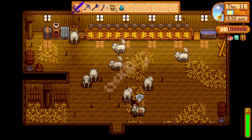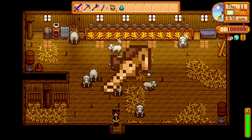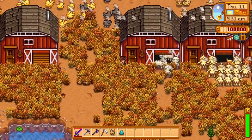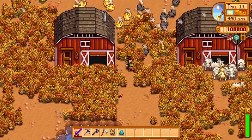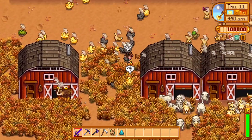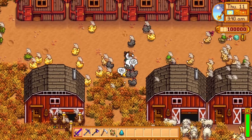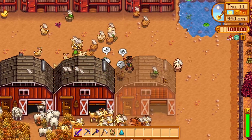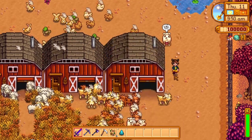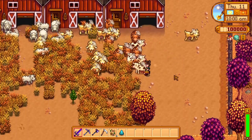You can also summon your horse pretty much anywhere outdoors if you have a horse flute. As mentioned in chapter 4, animals don't make as much money as the best crops do, so don't expect them to. Animals aren't supposed to be an alternative to crops, but more of an extra. They're fun, reliable, and can be relatively low maintenance, but they probably shouldn't be your main way of making money.